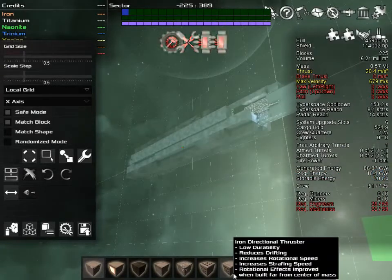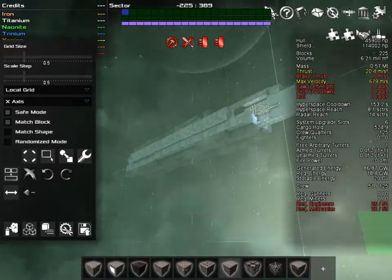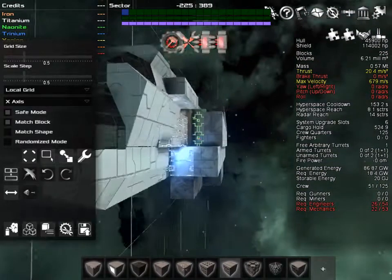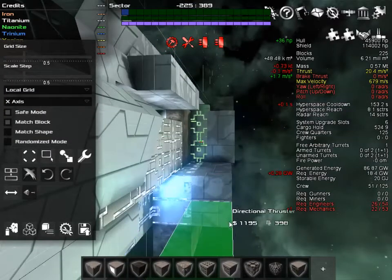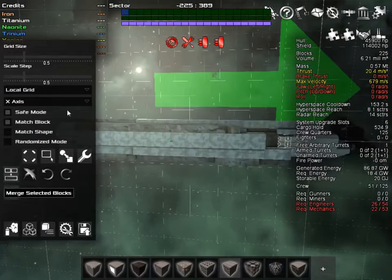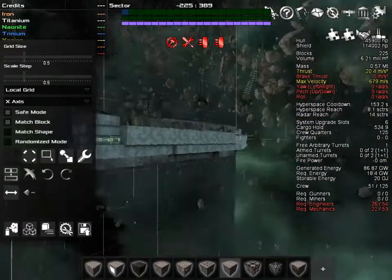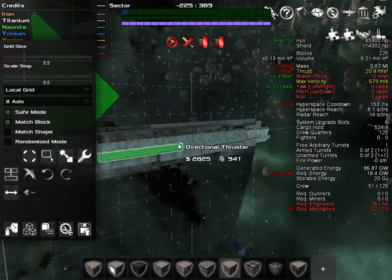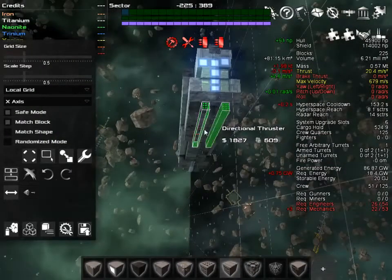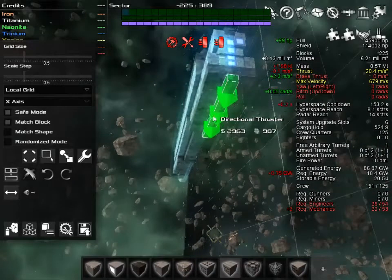So first of all, we're going to want to use these directional thrusters. You might have to refit older ships with them if you used omnidirectional thrusters, but these are going to be your bread and butter for fixing up a ship so that it can turn, even one as fat as this one. For directional thrusters, we want to place them with some care away from the center of gravity or center of mass here so that they can have the most effect. We're going to put some back here.